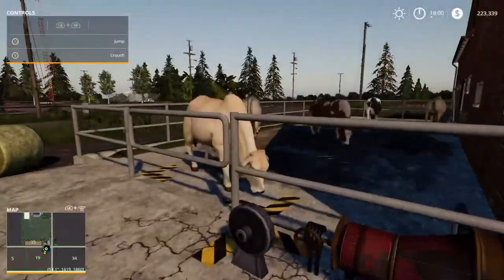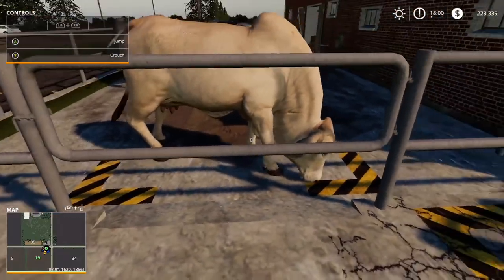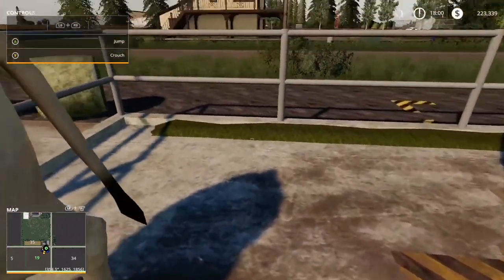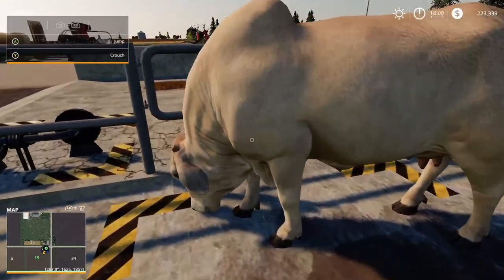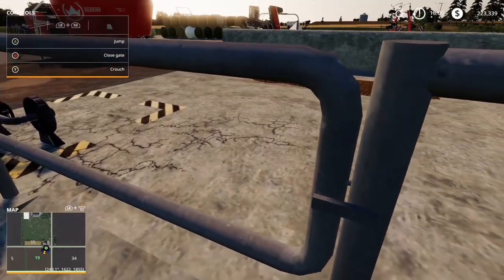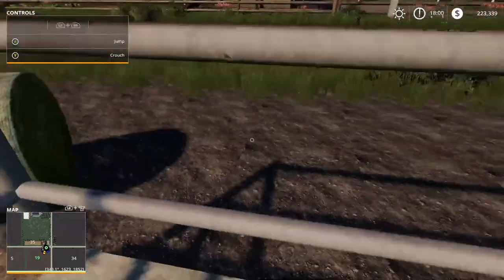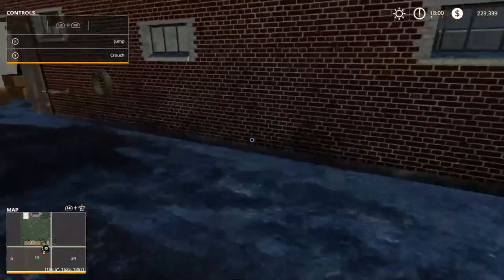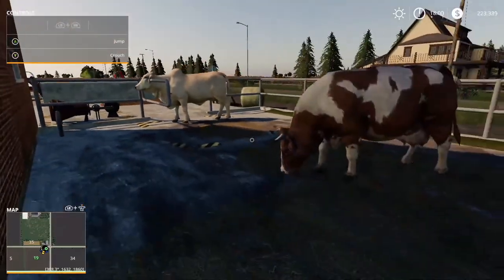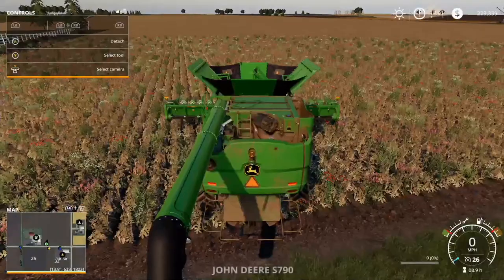I'm not sure how many more cows this pen can hold. Let's see - I'm trying to open the animal dialogue but I can't get triggers anywhere. Oh my god, this is ridiculous. I cannot jump either. Let me exit out of the game really quickly to fix the issue.